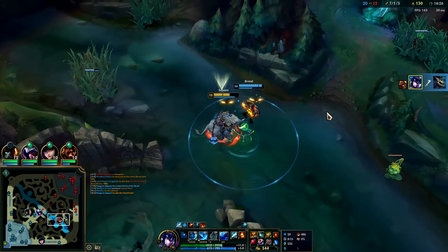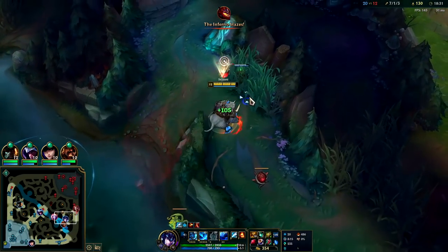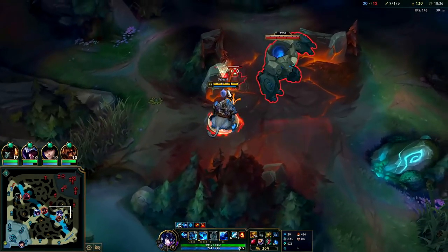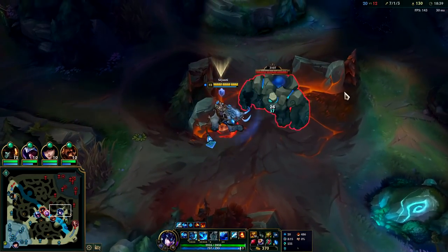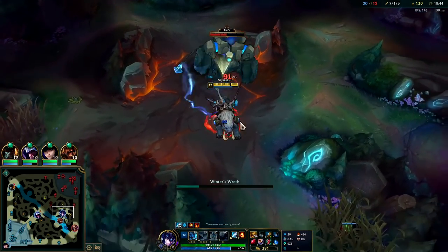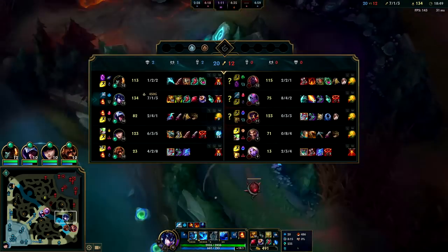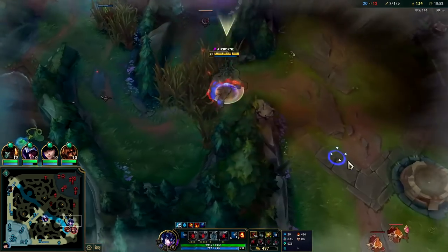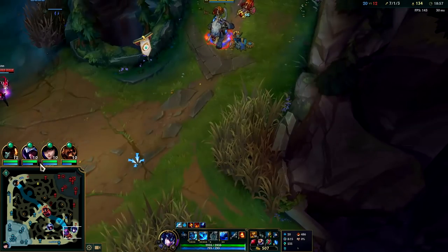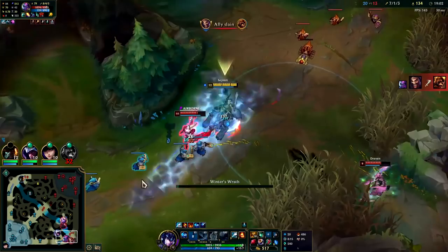Heaps of health back from Warmog's. Soraka is way out of position — Talon could cut her off there if he wanted to. We didn't quite get the ward, that sucks. Got the blue buff. Draven's out of position — he's on autopilot because he's behind, probably doesn't care if he dies here. I gotta go for the Eve.